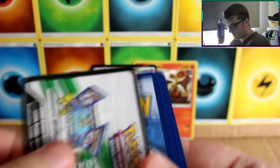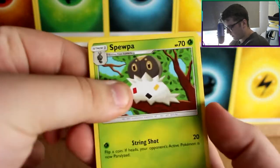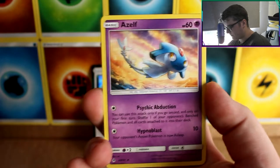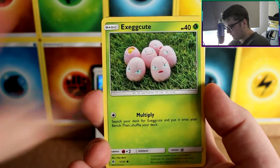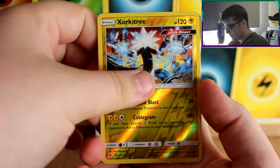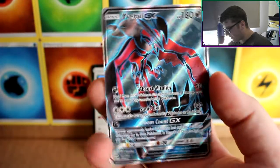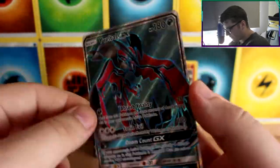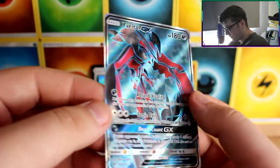Oh, ruined it. Can we get something good? Spewpa, Hassel, Mysterious Treasure, Bunnelby, Conkeldurr, Exeggcute, Noibat, Magnemite. Our reverse is a Circuitry which is a rare, and our rare card is an Yveltal full art — wow! I wasn't expecting another full art in this booster box. We did get a Palkia full art in the last half of the box as well, which is really cool.